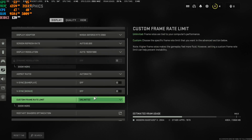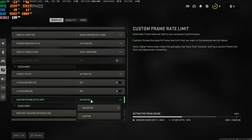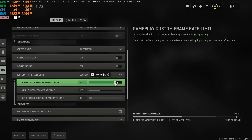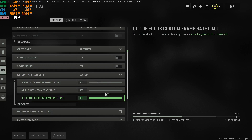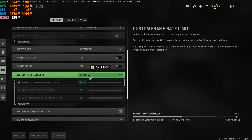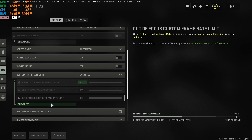Keep the other option off as well. For Custom Frame Rate Limit, I keep mine on Unlimited. A lot of people put this on Custom and set whatever value they want — it's your own personal preference. I keep mine on Unlimited for unlimited FPS in the lobby, in the game, wherever the case might be.